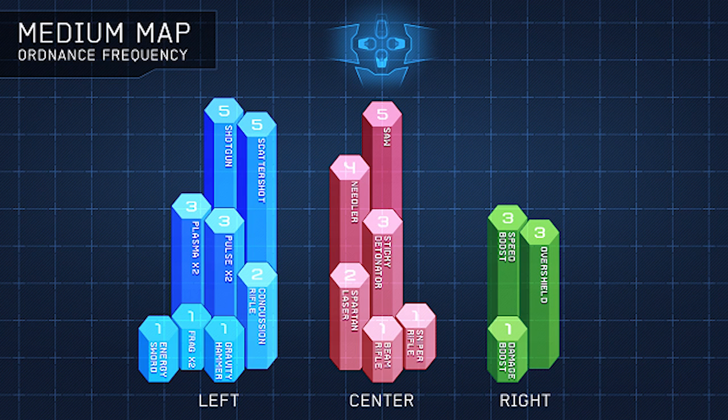First I want to share a pair of graphics with you. This chart shows the frequency of personal ordnance weapon appearance on small to medium-sized 4v4 maps — maps like Haven, Abandoned Complex, and Adrift. Notice three interesting tidbits here: Damage Boost has only a 1 in 7 chance of appearing on the right, you have a 1 in 8 chance of getting a sniper weapon in the center, and you have about a 50% chance of getting a shotgun weapon on the left.